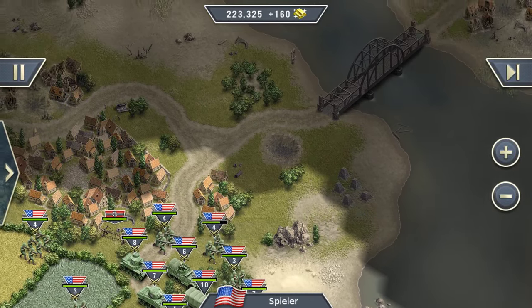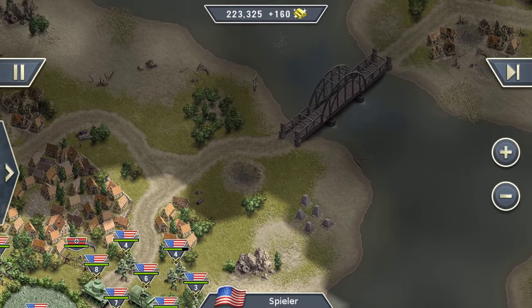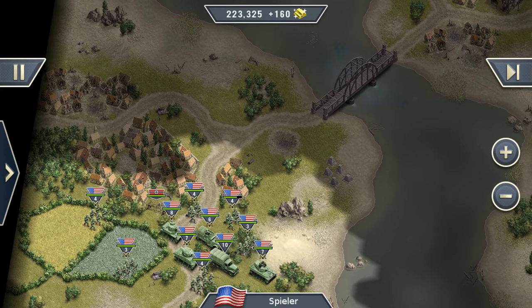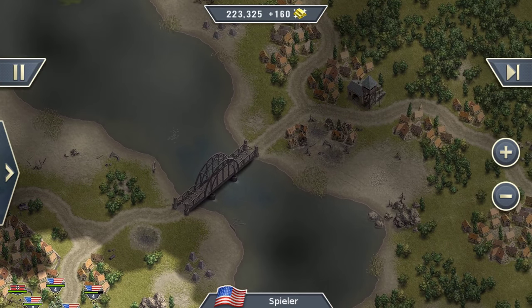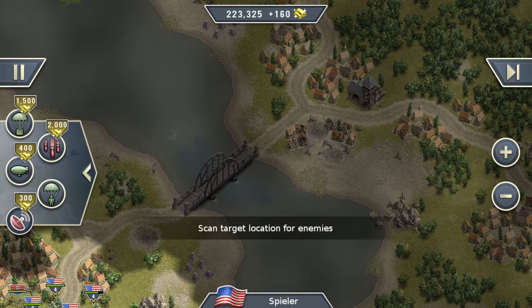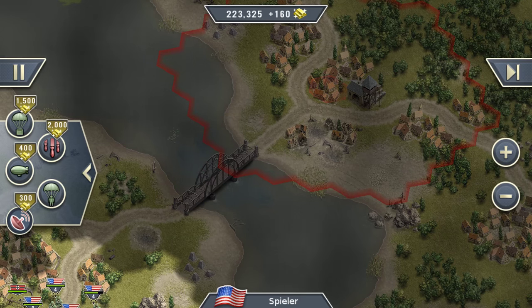Here we are. I positioned my forces in front of this bridge, and there is some fog of war so I don't know what's going on. But as mentioned before, I now have the global abilities. I will use the radar at this location and scan for some enemies first.